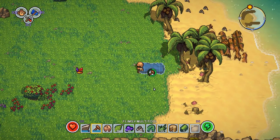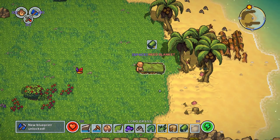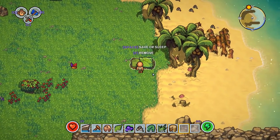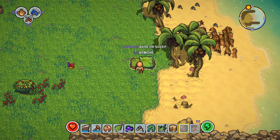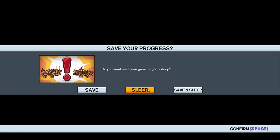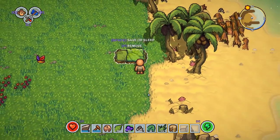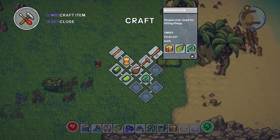It sounds like it's made of metal — doesn't sound very comfortable. Now we put the blanket on — look at that, it looks so cozy! We can save or sleep. Let's jump in and save. I think Punchwood just fell asleep. All right, let's just save right now — we've got the whole day ahead of us. Punchwood, come on, get up, rise and shine!